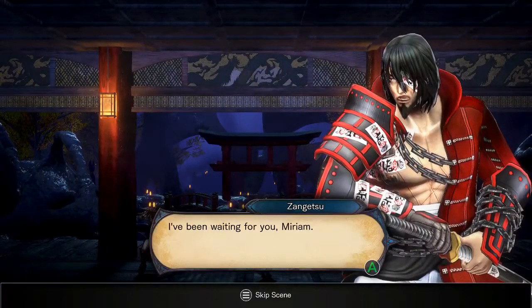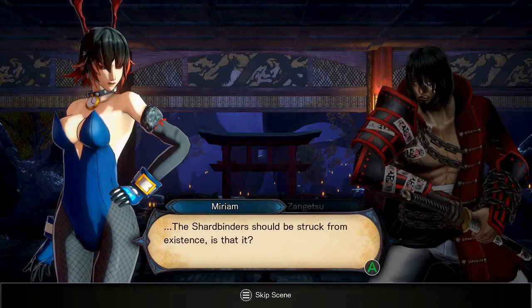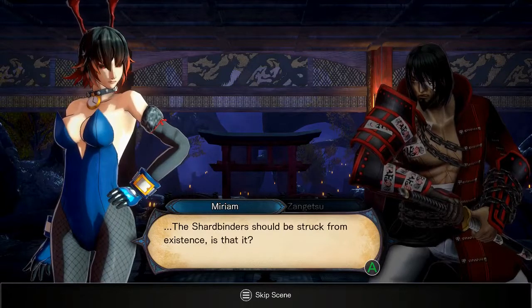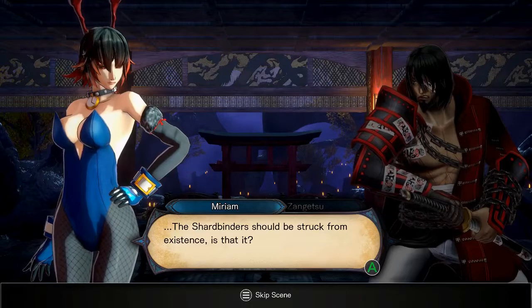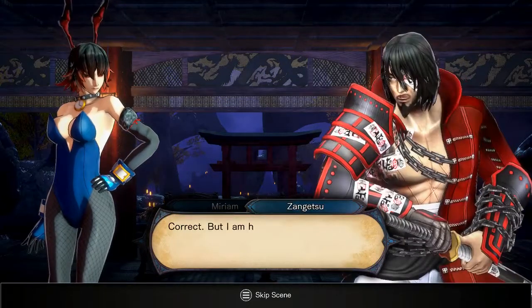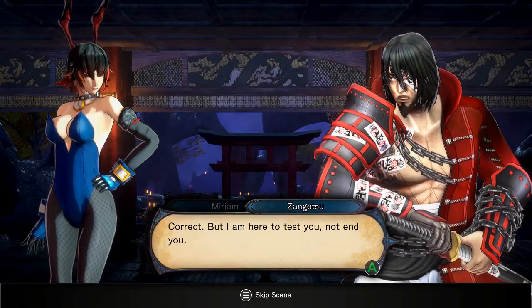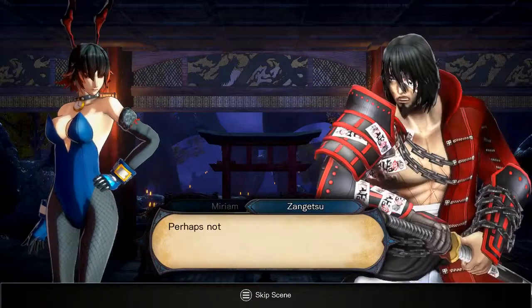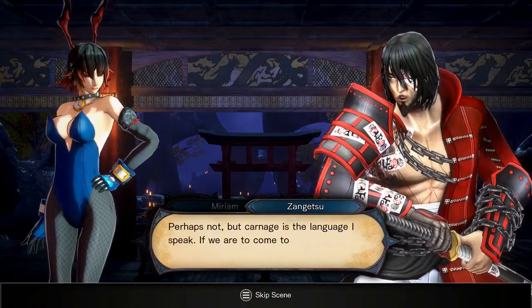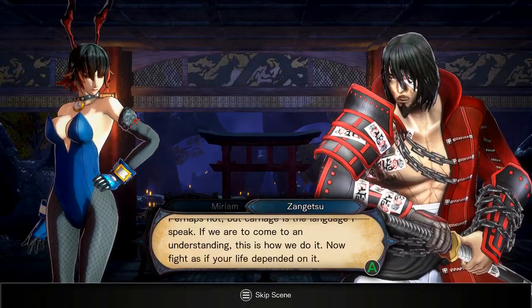"I've been waiting for you, Miriam." He can tell it's us. It actually keeps that form during the cutscene - I didn't expect it to do that. I expected it to untransform her for the cutscene. "Correct. But I am here to test you, not end you." "I have no quarrel with you, Zan Getsu." "Perhaps not. But carnage is the language I speak. If we are to come to an understanding, this is how we do it."